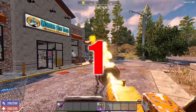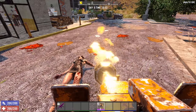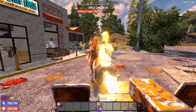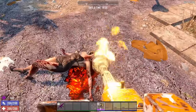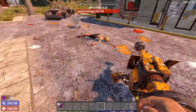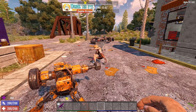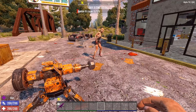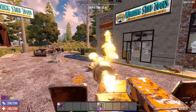Coming in at number one is — perhaps surprisingly — what I would call the best weapon in 7 Days to Die: the Sledge Turret. It's not really meant to be held and used by hand, even though you can. It's really meant to be put down in front of you. If you follow my channel, you know there are some excellent ways to actually use the Sledge Turret.